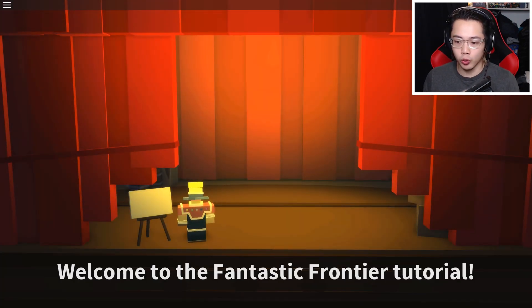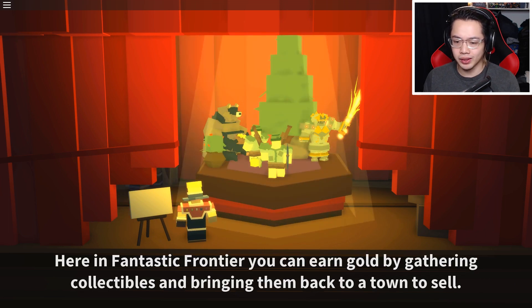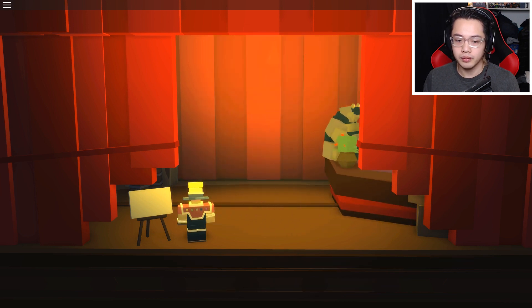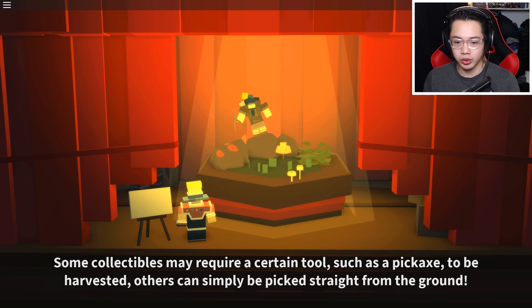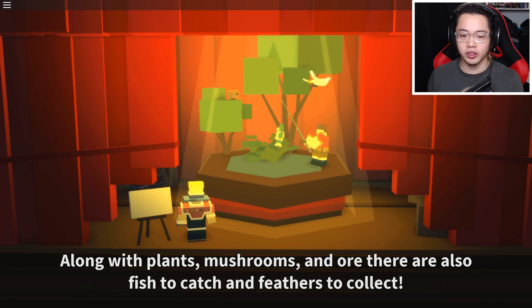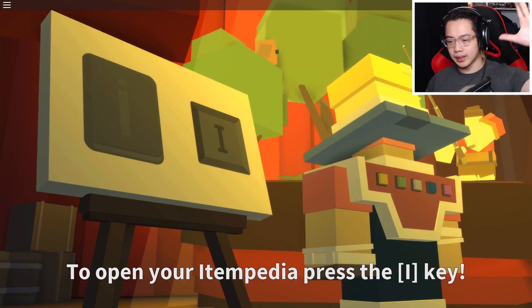This is episode one of Fantastic Frontier. Tutorial — I'll briefly cover the basics. Here in Fantastic Frontier you can earn gold by gathering collectibles and bringing them back to town to sell. You can use gold to upgrade your character, equipment, and tools. Some collectibles may require a certain tool such as a pickaxe to be harvested; others can simply be picked from the ground. Along with plants, mushrooms, and ore, there are also fish to catch and feathers to collect. You can keep track of collectibles in your itempedia — press the I key.